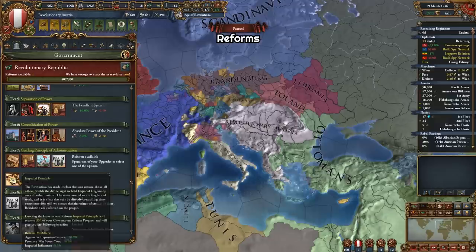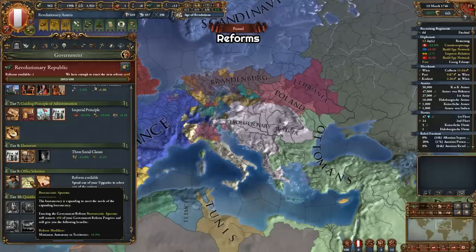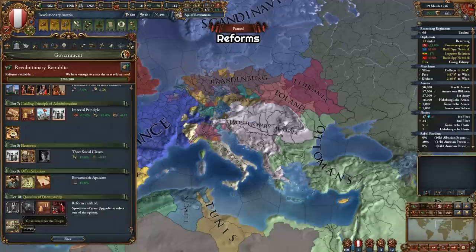For a full expansionist game, the province war score cost is really good. Tier 8 reforms have a clear favorite with minus 10% core cost reduction. You can choose one of the other two that gives unrest reduction and tax modifier, or army tradition and land leader fire, if you are playing a tall game. Tier 9 reforms give minus 5% advisor cost and plus 1 possible advisor, minus 10% minimum autonomy in territories, and plus 1 max promoted culture — if you have a large empire, taking the autonomy reduction might be best. And finally tier 10 gives options between plus 1 admin policy and minus 10% re-election cost, minus 0.5 republican tradition with plus 1 monarch admin and military skill with no regular elections, or plus 20 maximum revolutionary zeal.